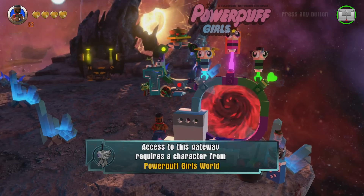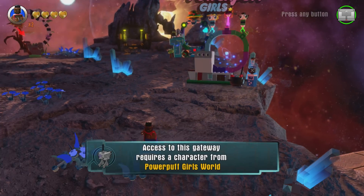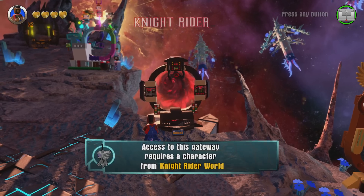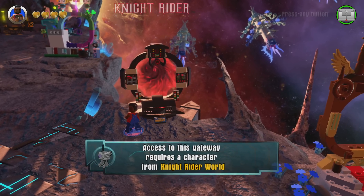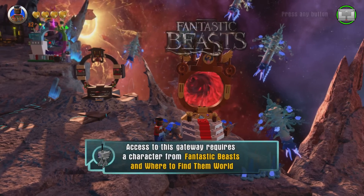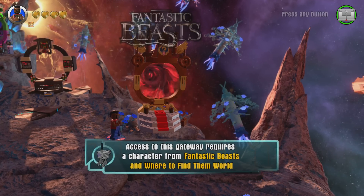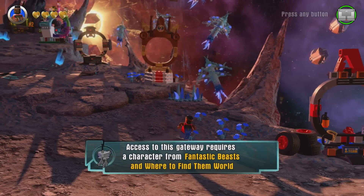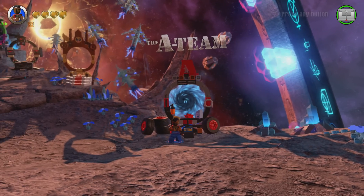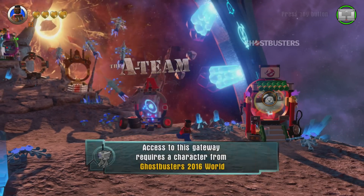Here's Powerpuff Girls — looks like that's them at the top, with some fun stuff around the portal. Then coming around this way, we have Knight Rider, which kind of looks like the interior of the Knight Rider car with the lights along the bottom there. Fantastic Beasts is a story pack coming out this fall — there's that portal that looks like the MACUSA building. Then we have the A-Team, which is what B.A. gives access to — he can jump right in there.